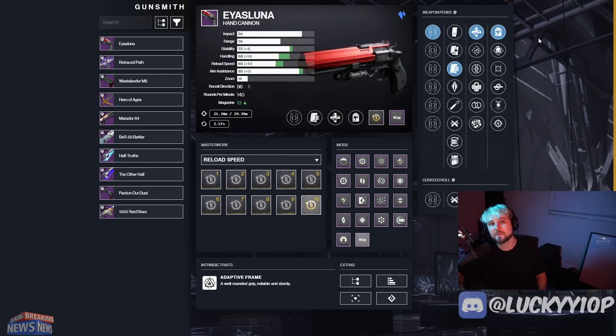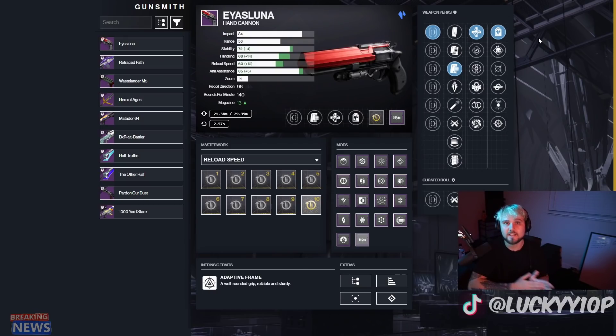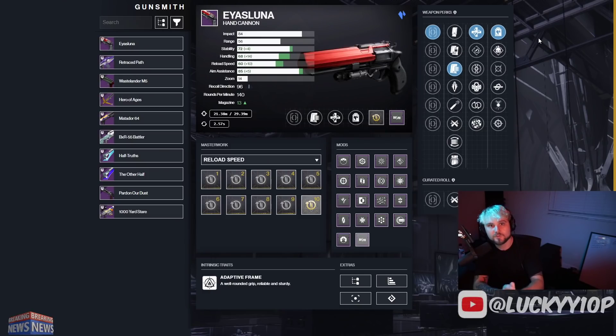All right, hey YouTube, I'm Lucky, and we've had the Is'luna in Destiny 2 for two weeks now. I want to bring you an updated god roll guide now that we've had enough time to experiment with this in both PvE and PvP. So you know which rolls you want to chase — what to keep and what to dismantle. Let's start with the PvE roll.